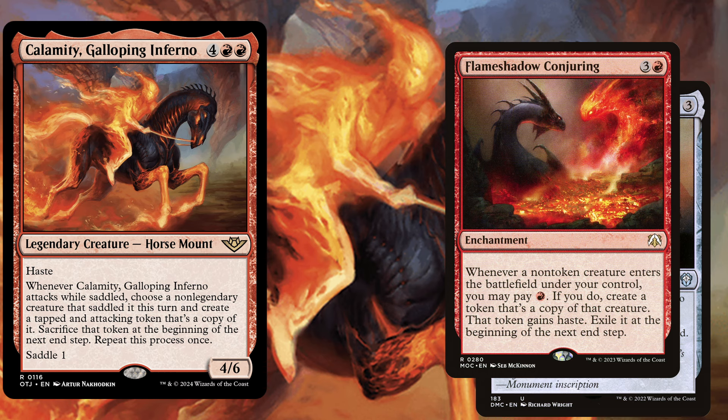Flame Shadow Conjuring, a 4 mana enchantment. Whenever a non-token creature enters the battlefield under your control, you may pay 1 red. If you do, create a token copy of that creature. That token gains haste and is exiled at the beginning of the next end step. As you might have seen, we play a lot of powerful creatures with strong ETB effects, so making even more tokens of those is definitely helpful.